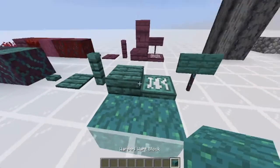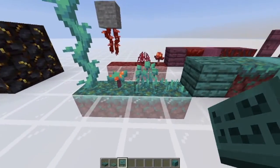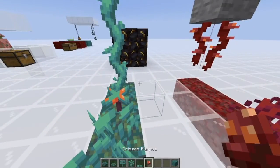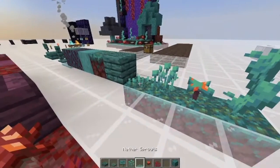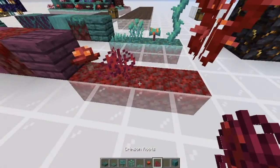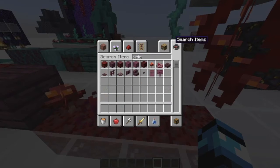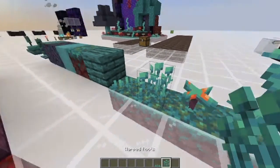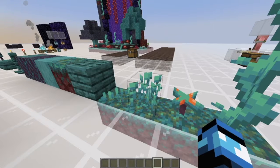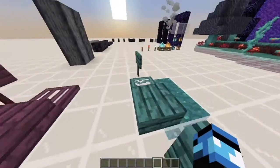Then we've got the newer one, which is the warped version, so everything is the same just warped. You've got the warped roots. The only difference is that we don't have crimson sprouts yet — I don't know if they're going to come or if I've just missed them. There's no crimson sprouts, but there's nether sprouts, which I thought were warped sprouts, but I guess not.